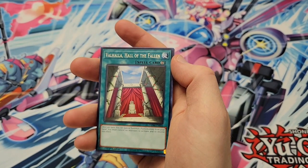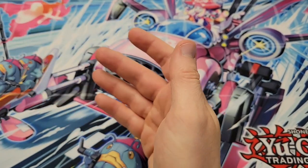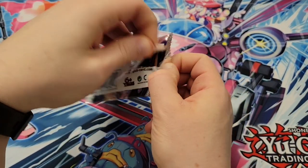We got Zebufera Valmonican of Hallowheathen, we got a Call of the Haunted reprint — this has got to be like the 40th print of that — Valhalla Hall of the Fallen, Colossal Fighter, and then Honest, which is also in here as a collector rare. So Honest and Dark Honest are both in as collector rares in this set.